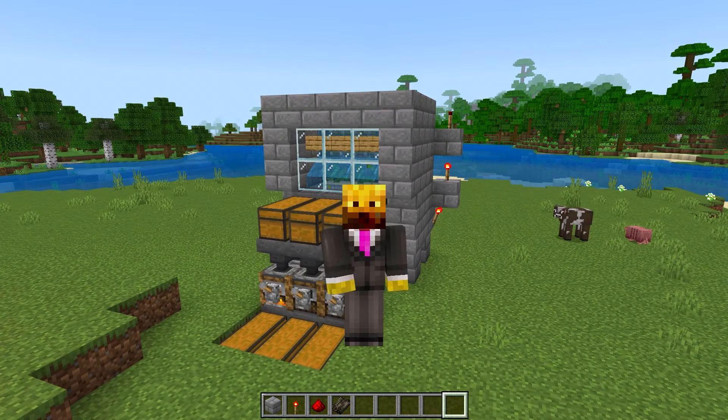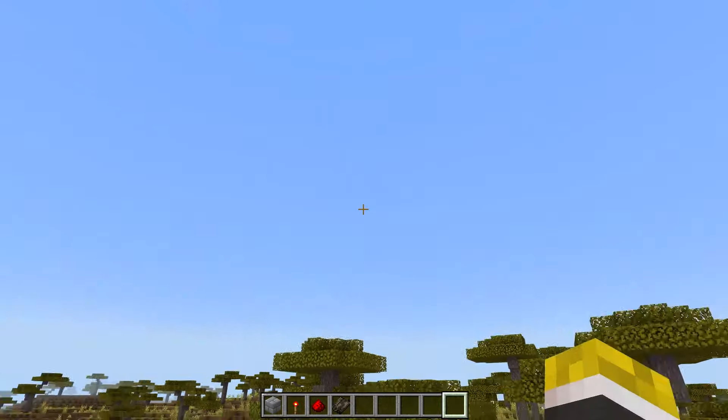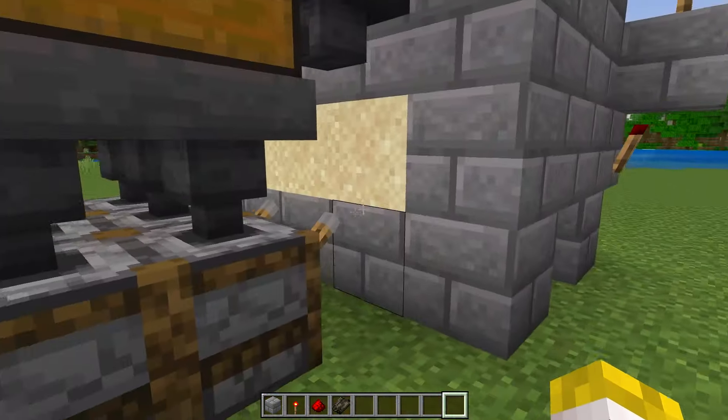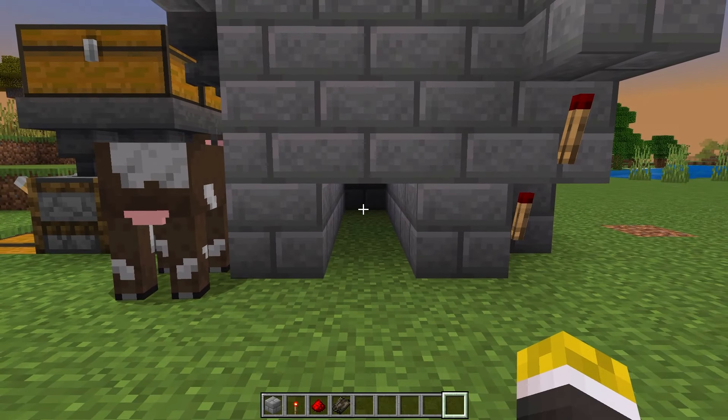If your farm isn't working, two things: one, make sure that you're inside of a chunk, not on the chunk border. Two, if you turn this farm off for a second, you can see there are three pieces of sand here and no sand underneath — that is exactly how it should be.